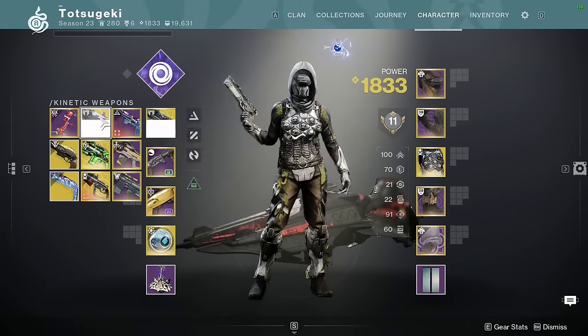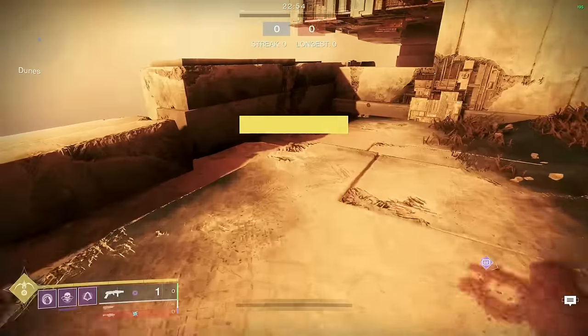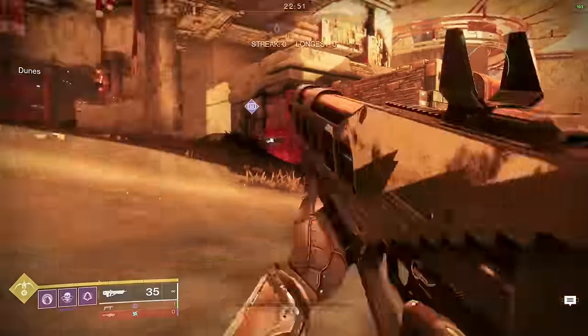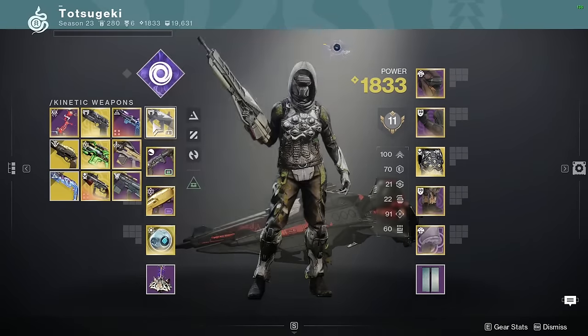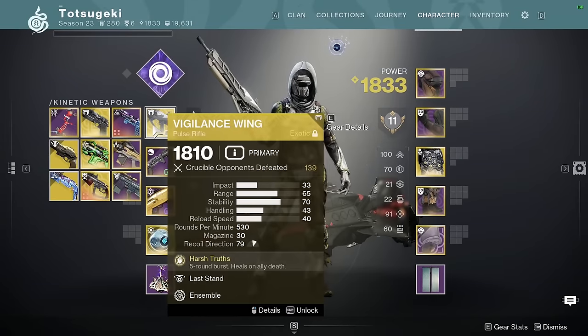If I'm playing a longer range map, I will pivot to Vigilance Wing or Crimson. This works a similar case to Rat King for healing me — if my teammates die, I get health regeneration and an enhanced Stompy slide. It's very nice.